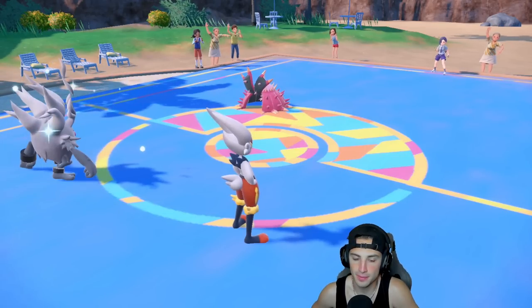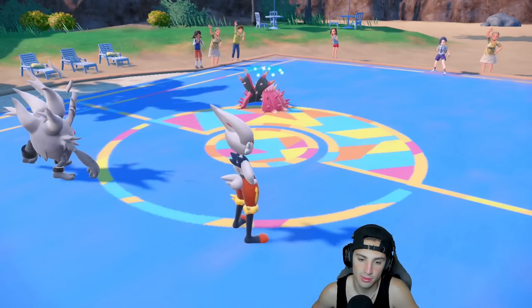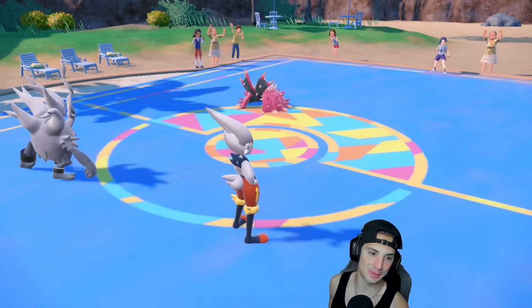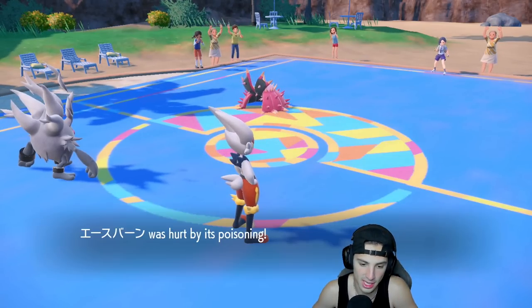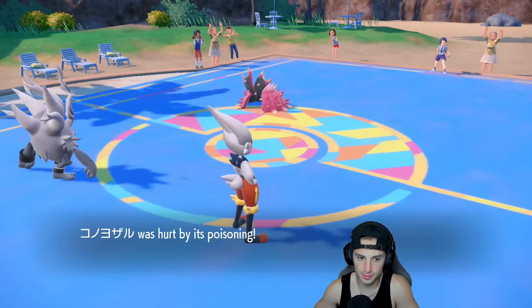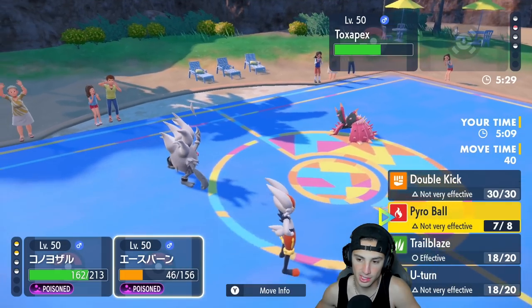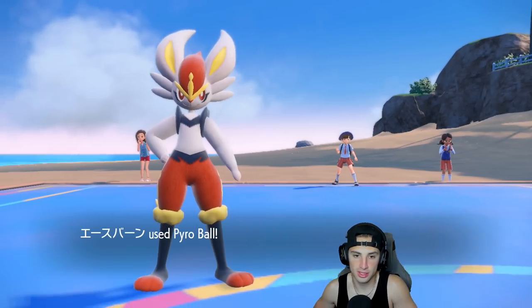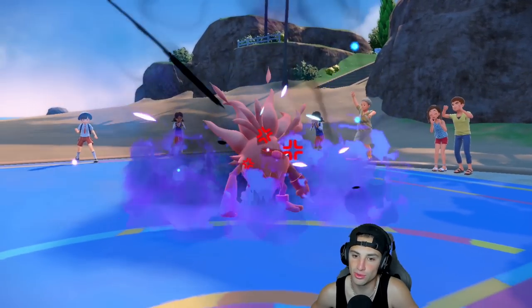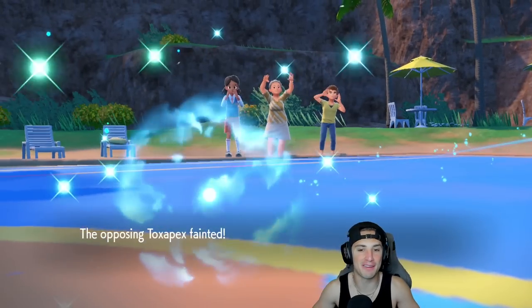Protect would be the smart play if he has it — he's got Icy Wind, Recover, Toxic, and Protect has to be the last move we haven't seen. Now it's time to get it — our opponent is making it hard for us. Poison damage, Annihilape you can eat up another one. Drain Punch is not very effective so we'll go with Rage Fist — Rage Fist and Pyro Ball combo. Give me a crit or something — that's some nice damage. Rage Fist, can you just finish this game off? You're plus two, you're plus two, get after it!